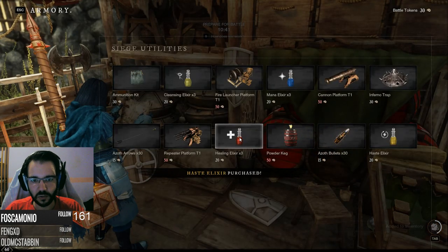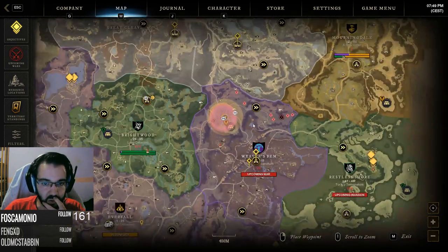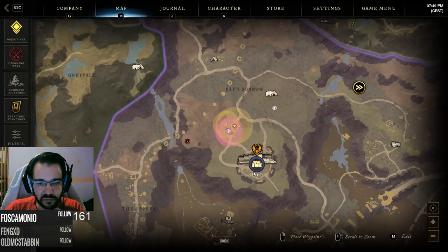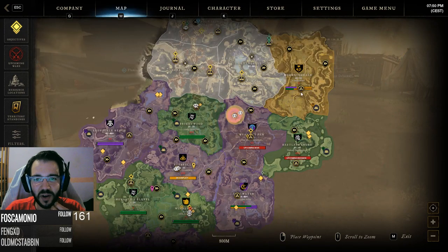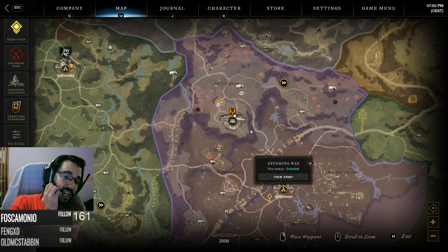What war is — this is a war in the zone where the fort is. Right now it's in Weaver's Fen and we are in the attacking position. We have to capture three capture points: A, B, and C, and then break into the fort and capture it too. Basically our faction can get control of the zone. Our faction currently has only one zone — we're not doing well, to say the very least.